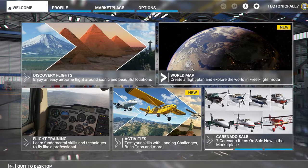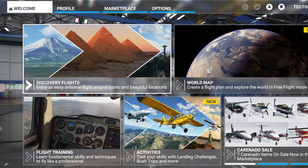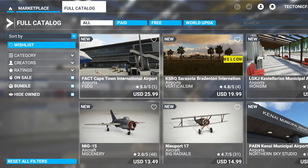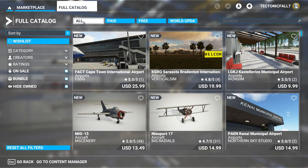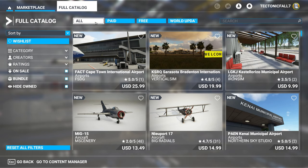From the main screen on Microsoft Flight Simulator, all you need to do is go up here to the Marketplace and go to Full Catalog. After you click on Full Catalog, make sure the blue boxes at the top are ticked on the 'All' selection. If you do not have 'All' selected, you may or may not see these beautiful liveries.